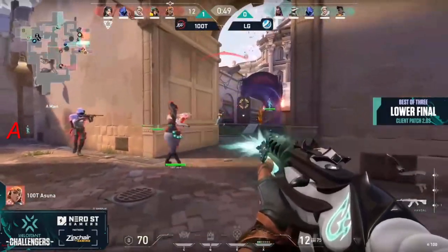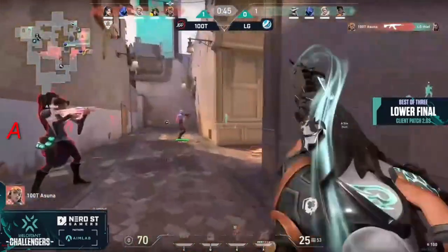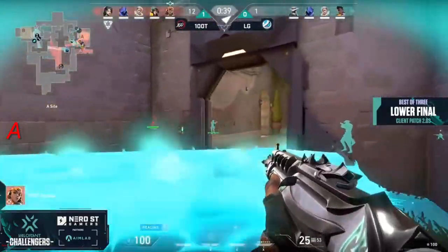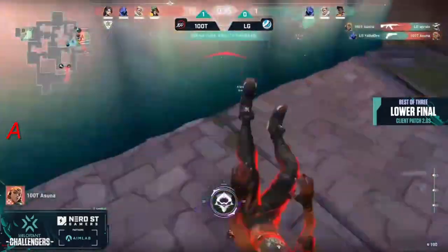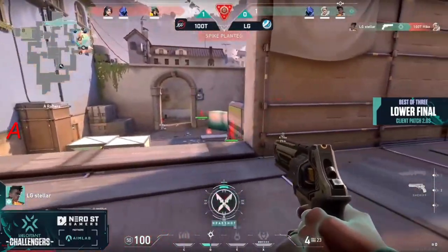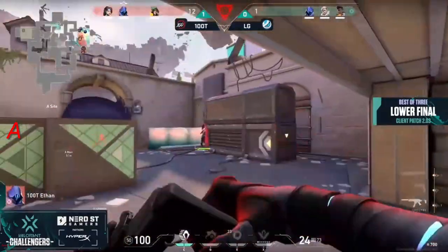Thief is here to try to contest. Shots just a touch better for asuna than for thief, resulting in a first blood. Now 100 Thieves have the numbers to try to push their way forward, and LG will try to contest — but the attempt to stop them will be stopped. Asuna up top with a little bit of parkour gets on top of the barrier, finds one more. We go 4v3 where LG need to get a retake. Stellar's first headshot will make life just a touch easier.